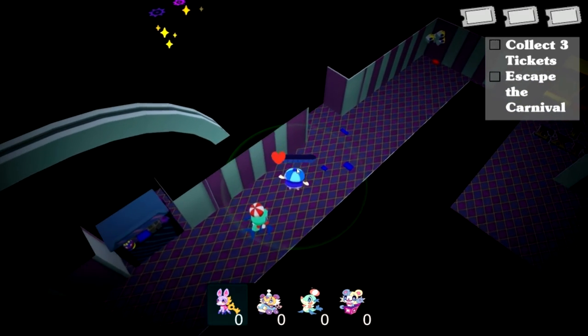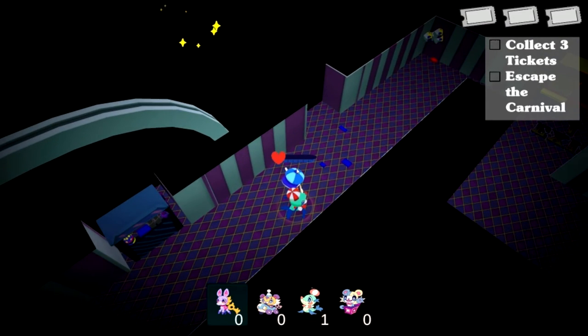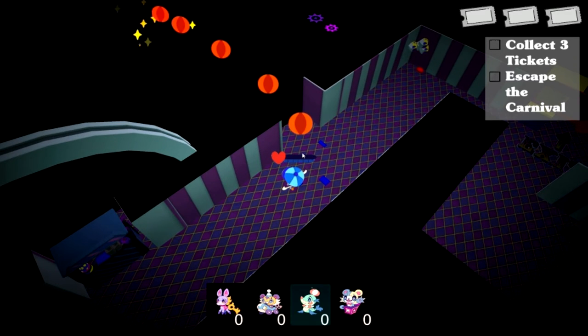Just up ahead, we can see one of the newest additions already: the ticket toy. This little seal toy will, upon activation, dart off to the nearest ticket piece, leaving a trail of floating, bouncing balls for the player to follow.